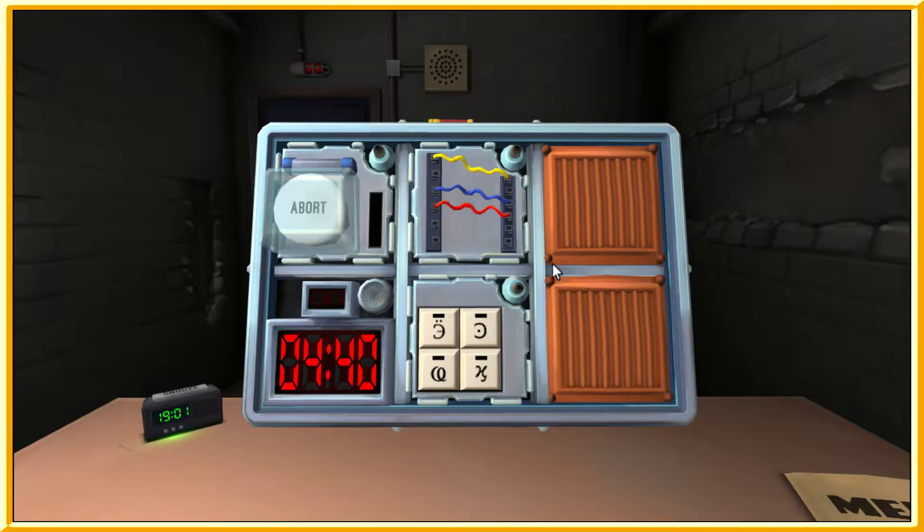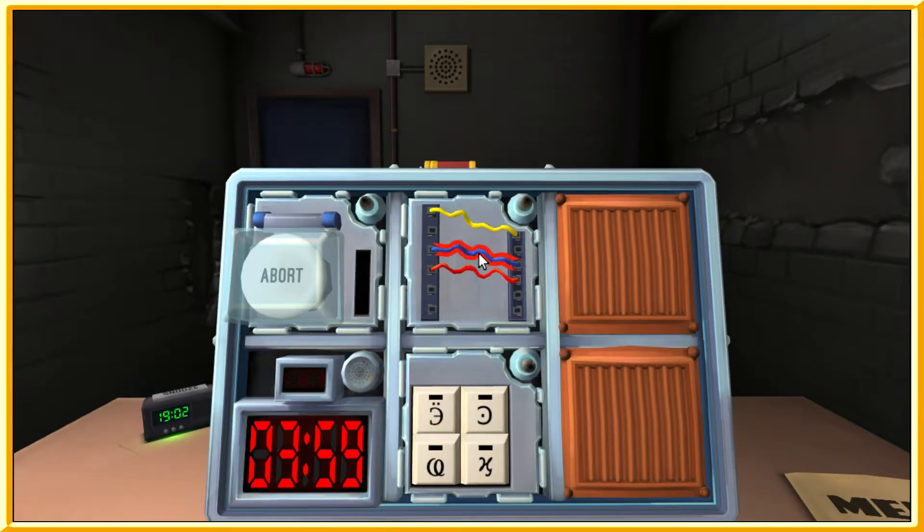The top wire is yellow. How many wires are there? Three wires. For three wires: if there are no red wires, cut the second wire. If the last wire is white, cut the last wire — the last wire is red. Otherwise, if there is no more than one blue wire, cut the last blue wire. There's only one blue wire, so I'll cut that one. Wait, that's wrong!